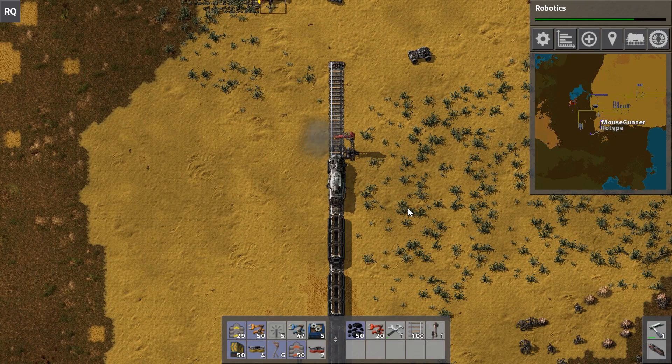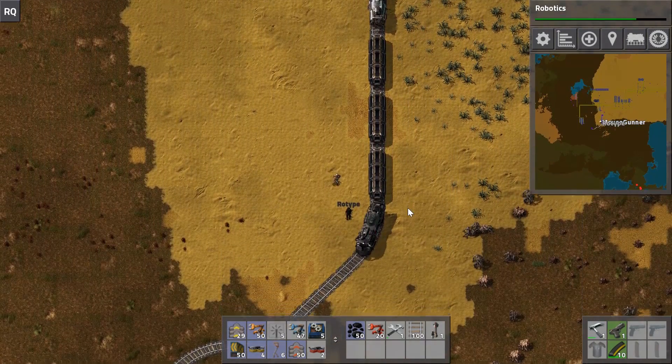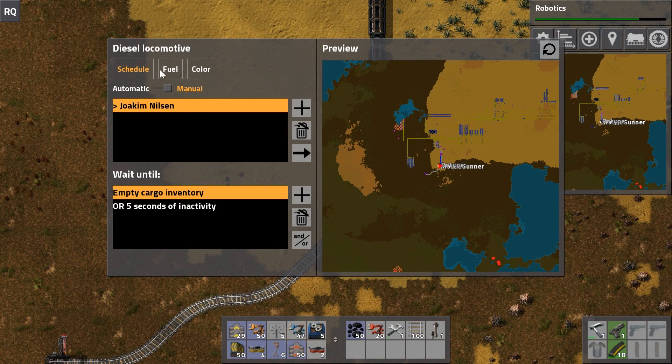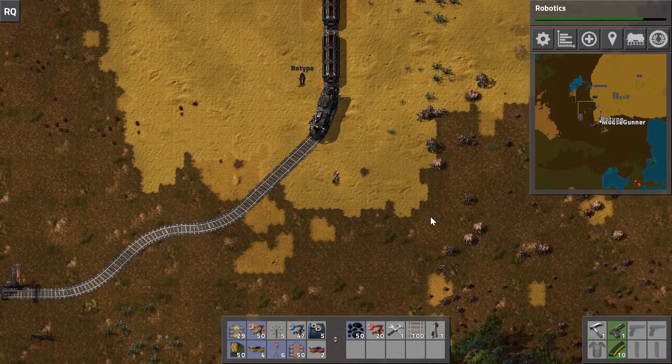Once you open this second locomotive, you'll notice it already has all of the schedule information. When you attach locomotives together in the same train they work as one - you can open either locomotive and they'll have the same schedule because it knows this is just one train.